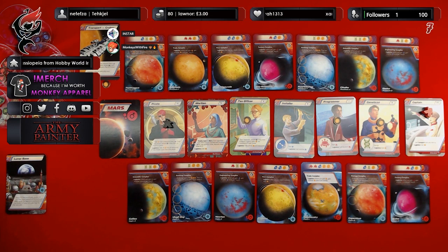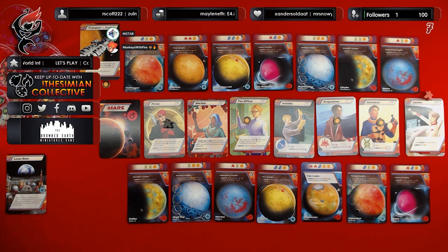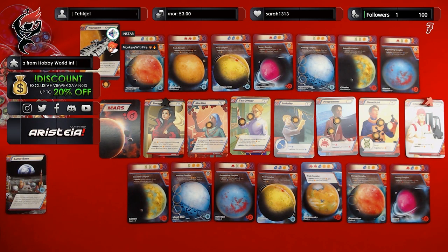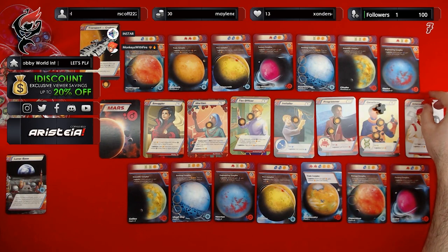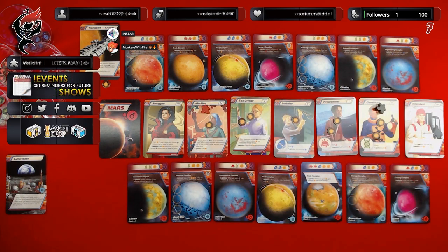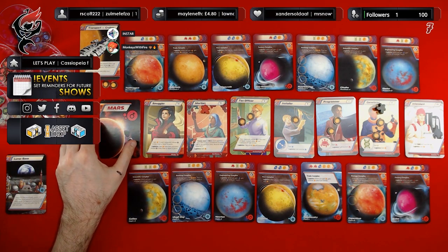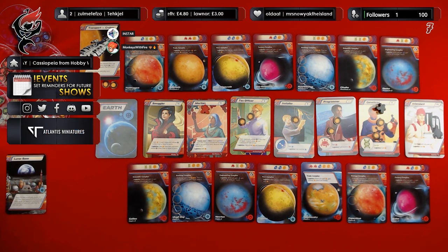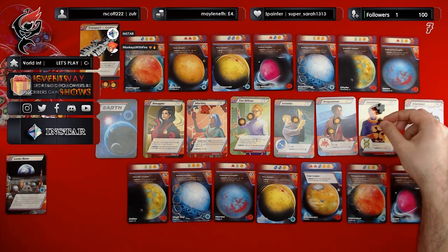With the transport, you may take one resource from an opponent whose fund is less than or equal to yours, and then flip the cruiser over afterwards. Ian takes the geneticist. I take the Martian — I take the coin, flip over to Earth, and since I am now in logistics, I gain an additional coin.